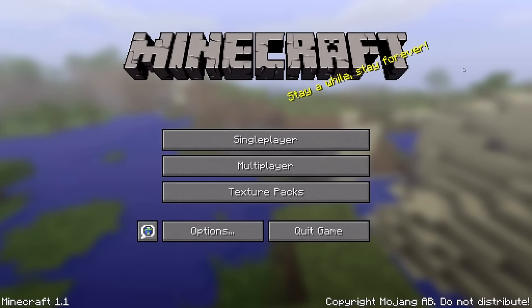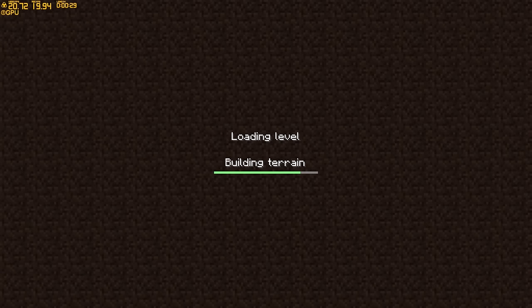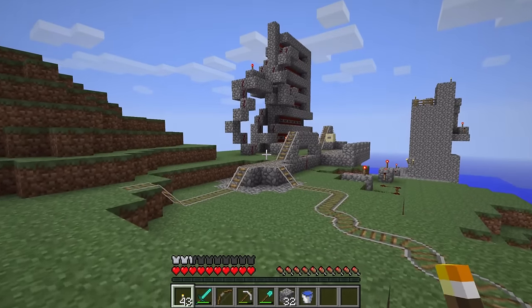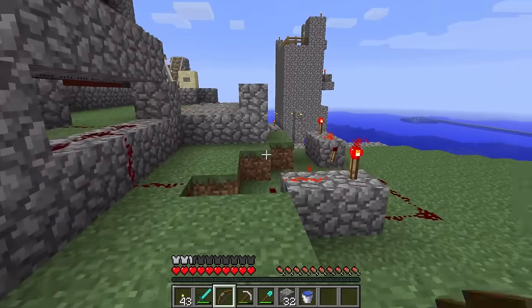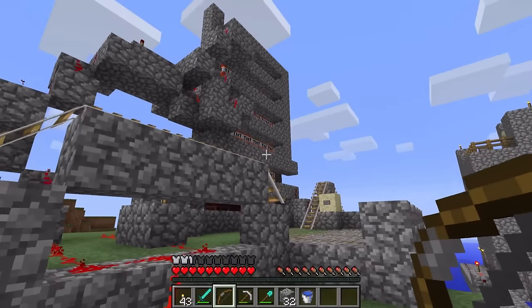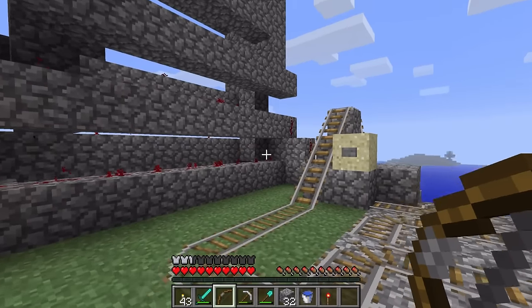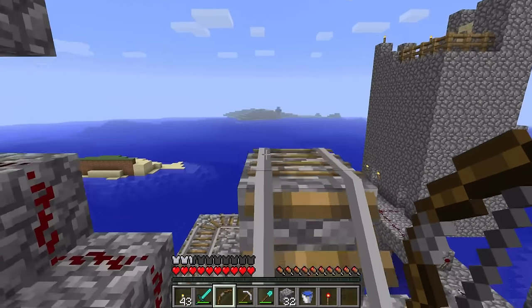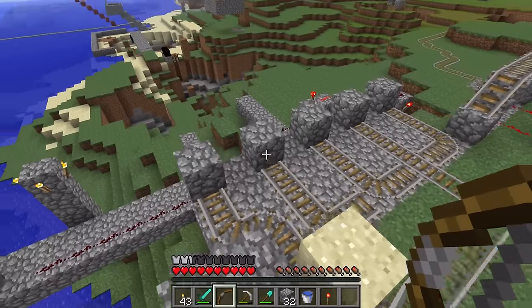Let's go ahead and convert the map to chunk type 2, which is the McRegion format. To do this correctly, you want to open up any version of Minecraft between Beta 1.3 and Release 1.1. If you choose a version beyond Release 1.1, the map won't load up at all, as you'd be trying to go from chunk type 1 directly to type 3. You need to go from chunk type 1 to 2 to 3 — you can't skip from 1 to 3, and you can't go backwards.